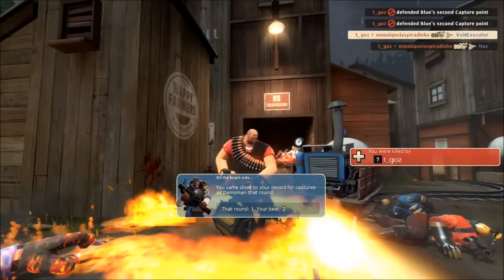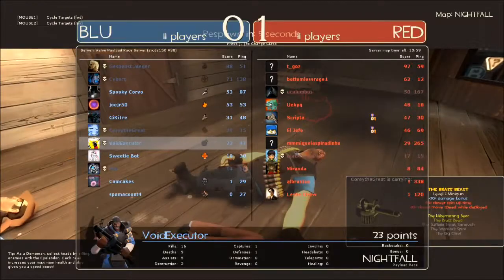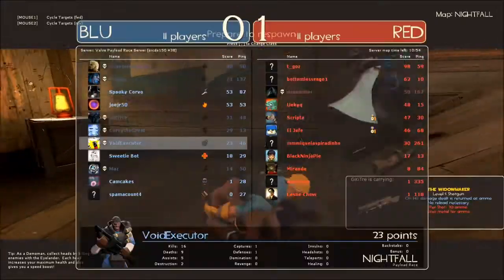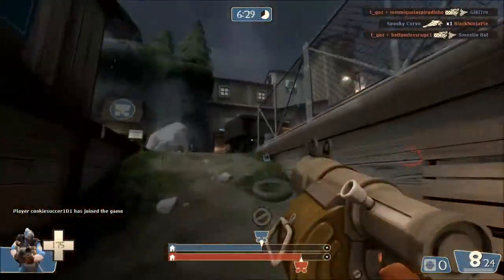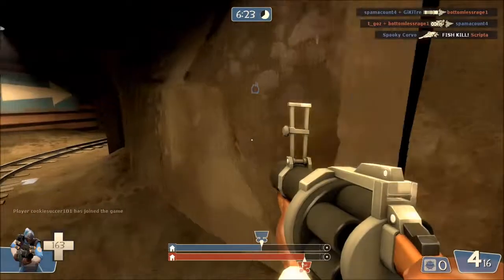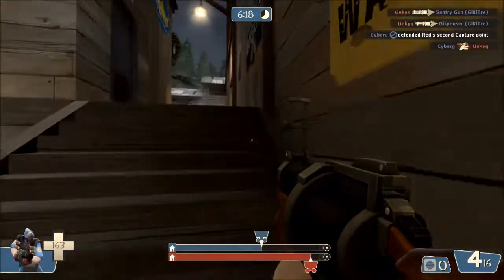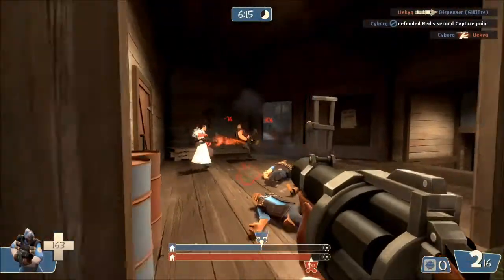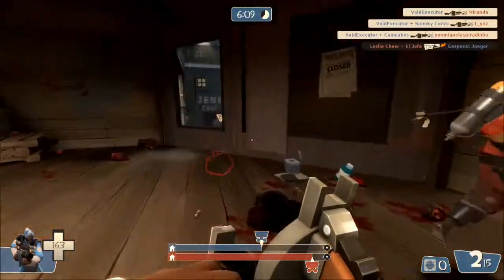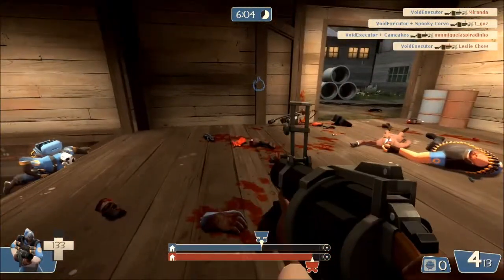The heavy minigun is kind of overpowered at close range since it does 50 damage per hit. We're almost done once this round is over. My entire team is doing okay but they're all getting owned by that heavy. You ain't gonna go to the checkpoint — double kill! That's what I like about this game: critical hits. Critical hits are the best.